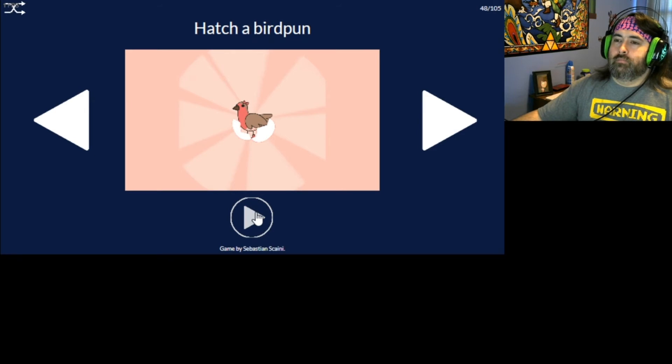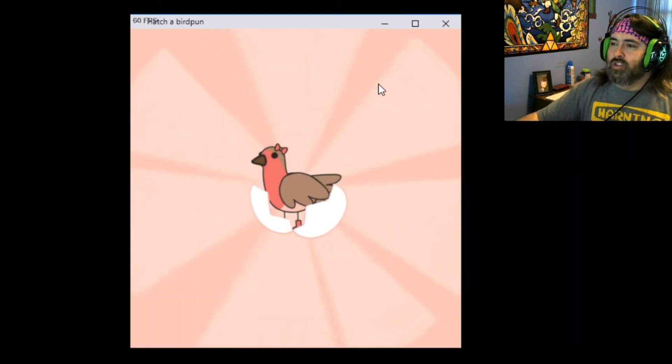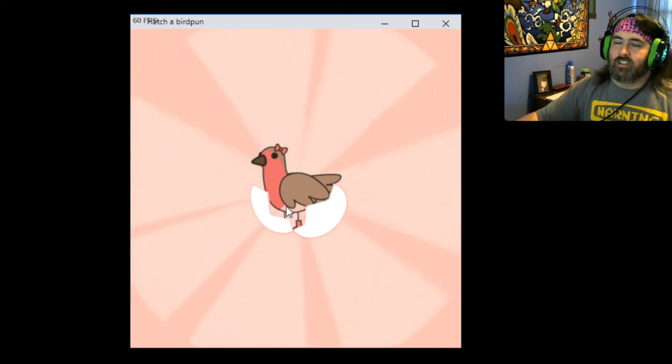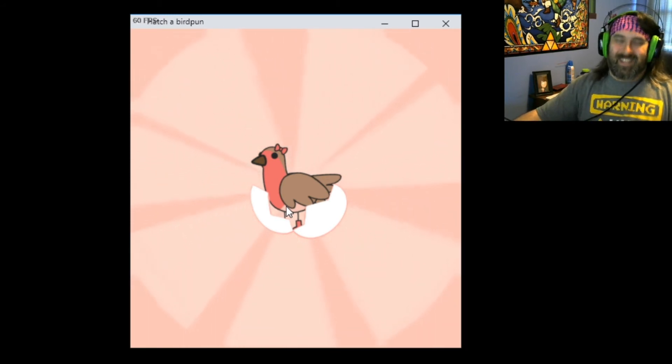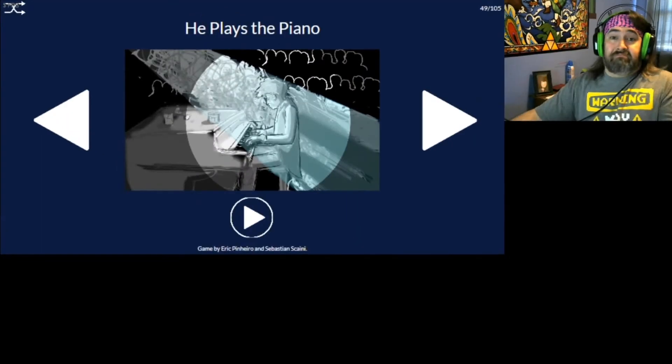Hatch a Bird Pun. So I guess we're supposed to get the egg to hatch by slamming it around. I see some hairline cracks. It says hatch a bird pun, so I'm going to guess that the bird comes out and tells a joke. Or it could just come out and say nothing, and joke's on me because I actually thought it was going to be something. He plays the piano - by clicking the mouse, I make him play the piano, and if I stop clicking the mouse, the music stops. I'm not really sure what the point of this is other than to play music. I just don't see the point.